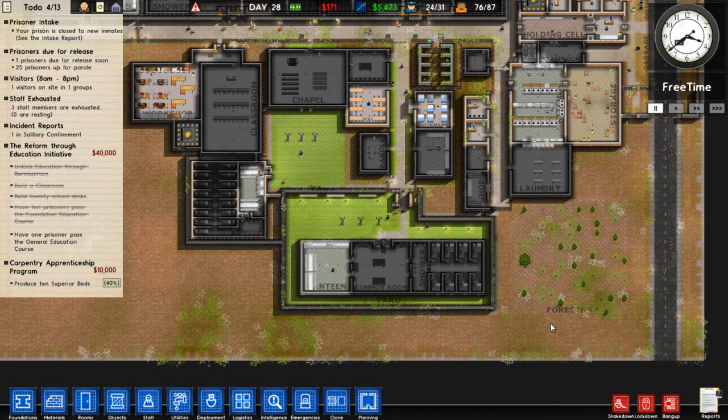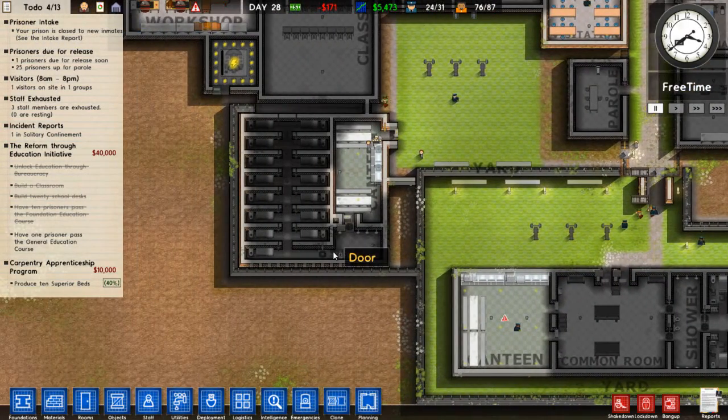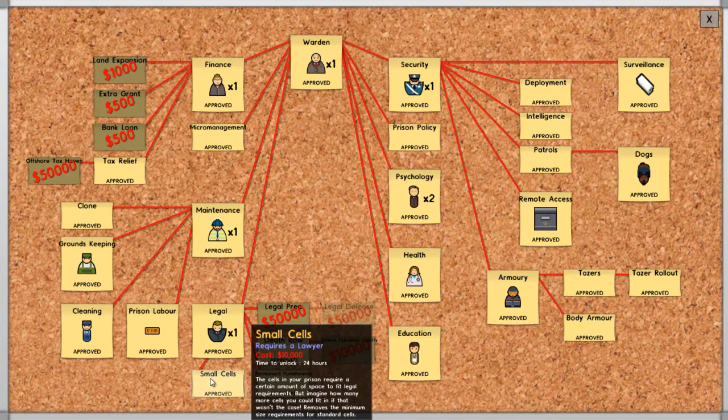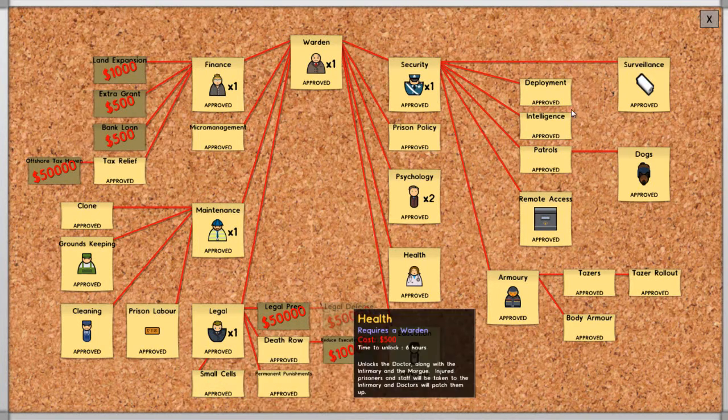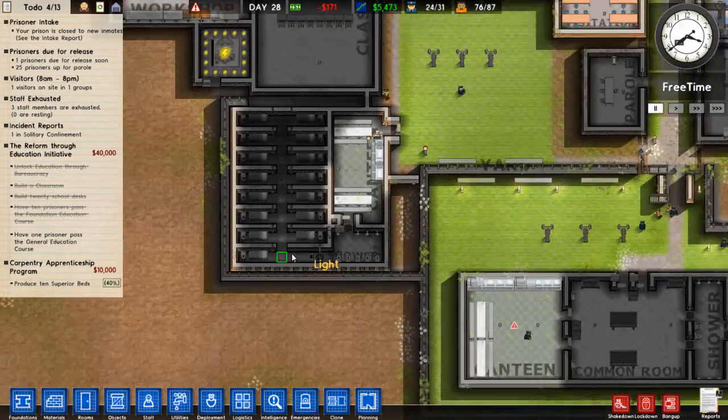Welcome folks, welcome to Prison Architect. As you can see some things have changed. We have a minimum low risk security wing. You can tell by the beds that the lawyer has unlocked smaller cells. Now they still need a toilet and a bed, so you still have to have room for that. But they are much smaller.